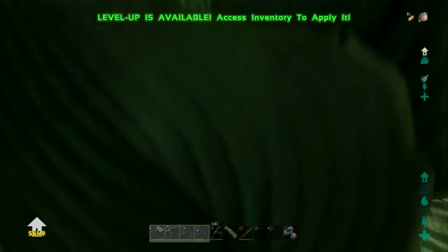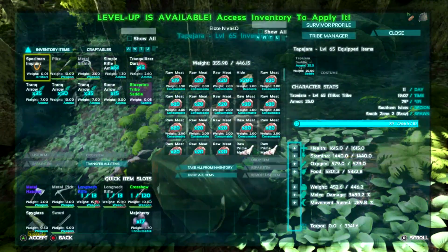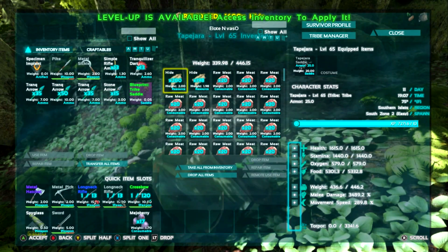The thing is, we are max level 100, so we actually don't — why, why, why can't we move? Oh, we're overweight. Yeah, so that's why we can't do anything. There's no point of us using the double XP cause we're already maxed at level 100.